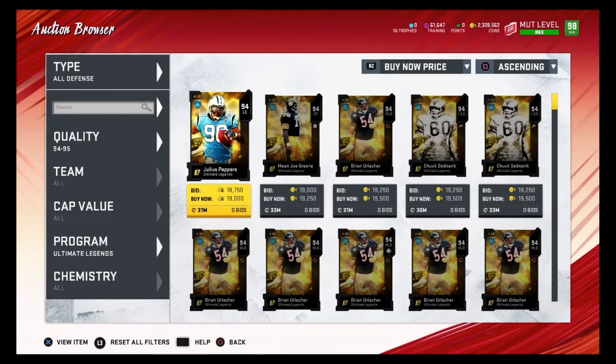Right now there's a pretty big market crash, so right now is probably the best time to buy training. I would recommend you guys buy training right now if you have some coins saved up. You can find this at about 1 coin per training. How you do that is you find the overall you want to snipe and how much they quicksell for — that's your budget in coins.